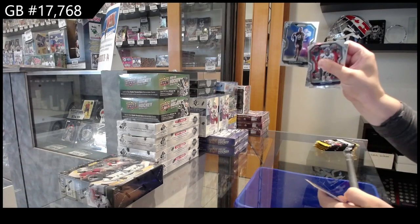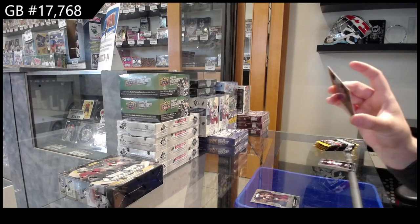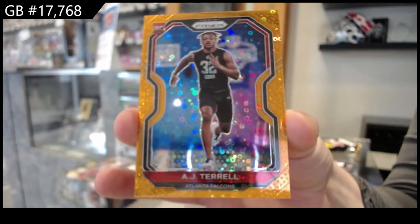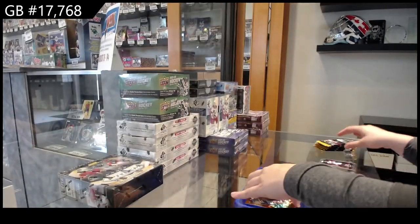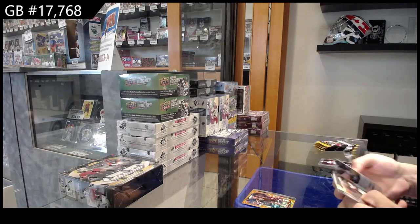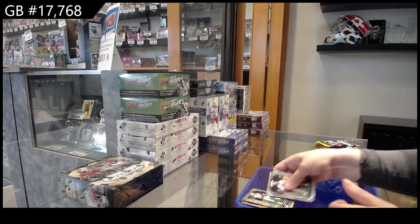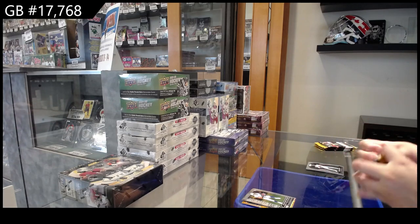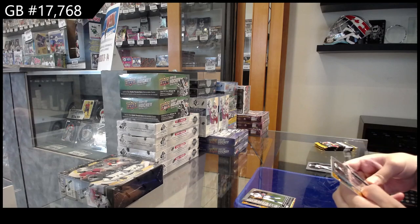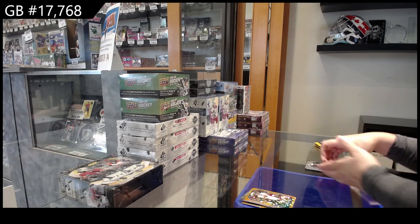We have a rookie of Quez Watkins for Philadelphia and a rookie orange of AJ Terrell for the Atlanta Falcons. We have a prism of Paris Campbell for Indianapolis and an emergent rookie of Jonathan Taylor for Indianapolis. Rookie of Jayvon Kinlaw for San Francisco and an orange of Mark Brunell for Jacksonville.